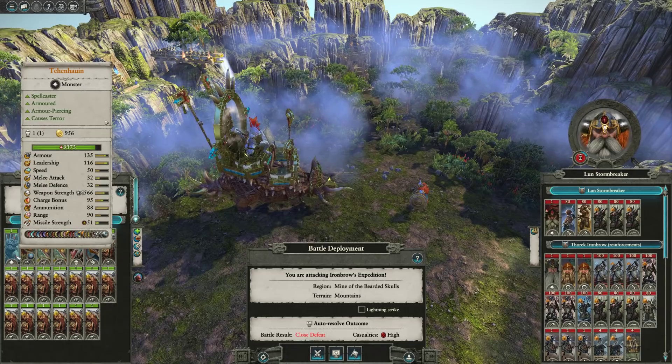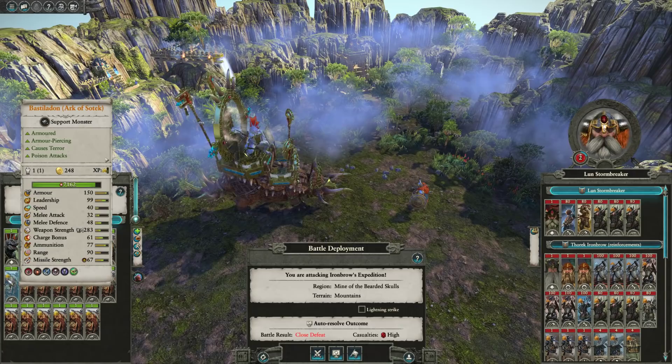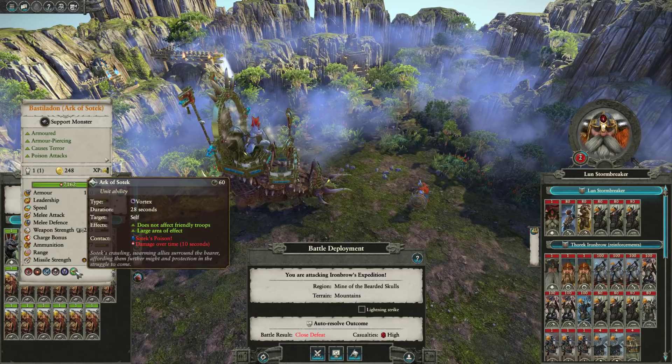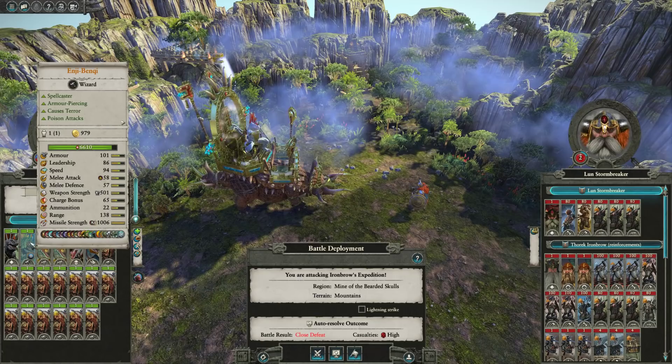My initial concern with this army is that I've never really been a huge fan of the Bastiladon Ark of Sotek. I know that it's good, but there are better units in my opinion. Apparently based on this guy's email, this ability got a buff in the update and does more damage or something - I'm not sure because I haven't used it. I usually just go straight to Stegadons. It's good that we've got a healer so we don't have to rely on just having a Lifeslan.